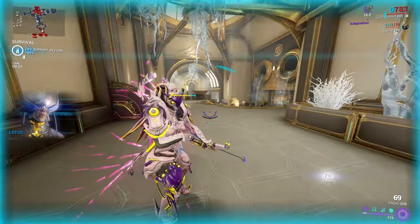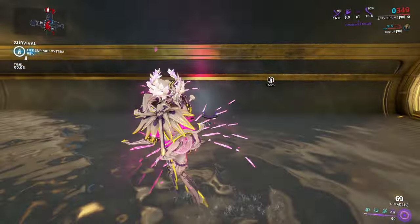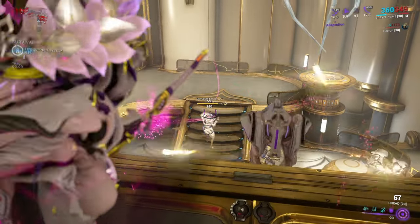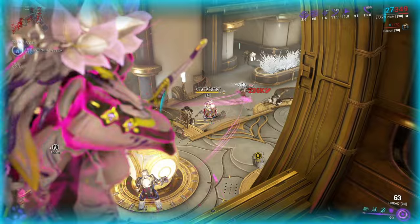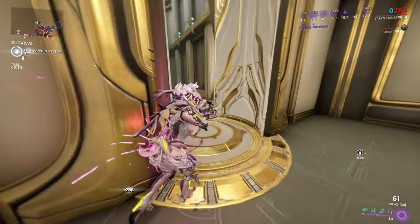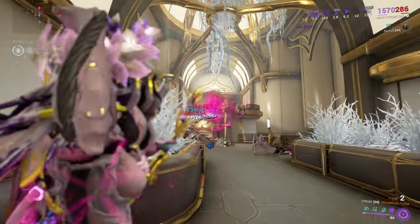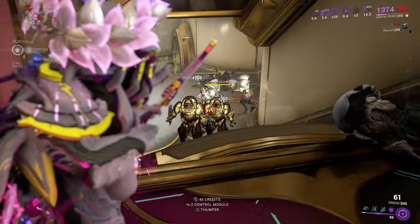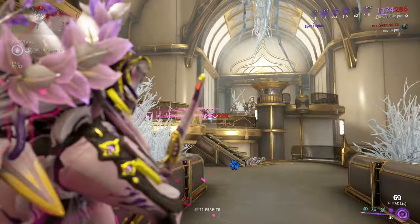We're in steel path now. I want to make a statement — I completely forgot I didn't have game audio on because the last video I recorded was an Elden Ring video and it was still set to that. I apologize for the earlier clips having no audio. Inside the survival mission, I keep getting myself killed because I'm trying to talk, but we're not having issues outside of that. The weapon is hitting quite hard, especially when I'm able to hit my headshots, and even without headshots it does a lot of damage.